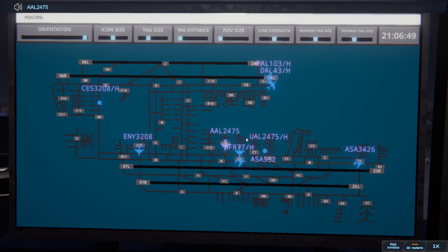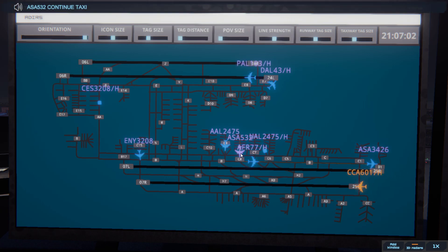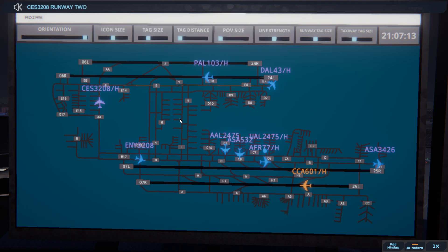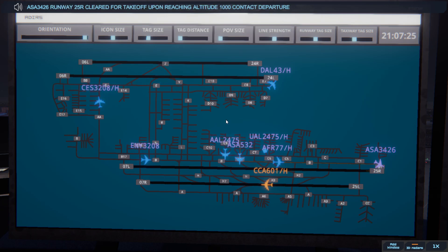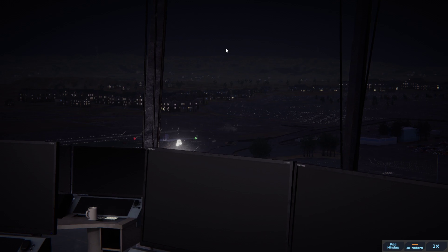American 2475, runway 25R via Bravo. Runway 25R via Bravo, American 2475. Alaska 532, continue taxi. Continue taxi, Alaska 532. China Eastern 3208 heavy ready to taxi. China Eastern 3208 heavy, runway 24L via Echo. Runway 24L via Echo, China Eastern 3208 heavy. Alaska 3426, runway 25R cleared for takeoff, upon reaching altitude 1000 contact departure. Runway 25R cleared for takeoff upon reaching altitude 1000, contact departure. Alaska 3426.